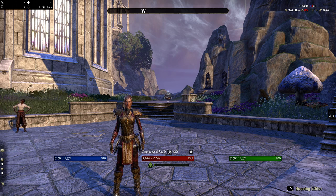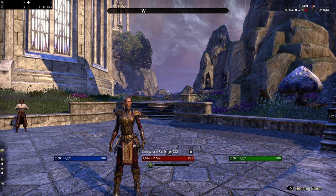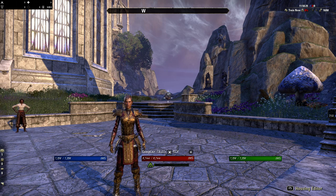Hello everybody and welcome to a brand new Elder Scrolls Online guide video. Today we are taking a look at the Templar class - this is a guide covering everything that comes with it: the skills, the active abilities, the passive skills, and the ultimate abilities, so you can see what comes with each class and how they work.